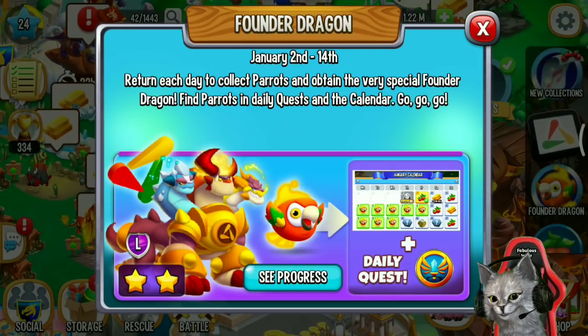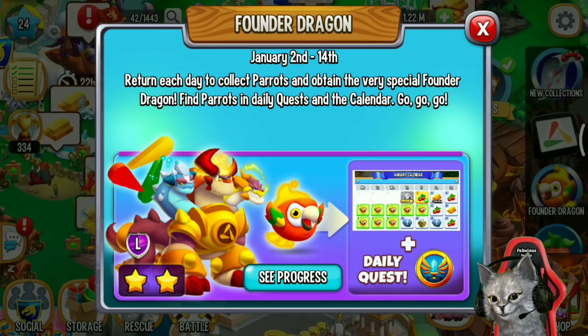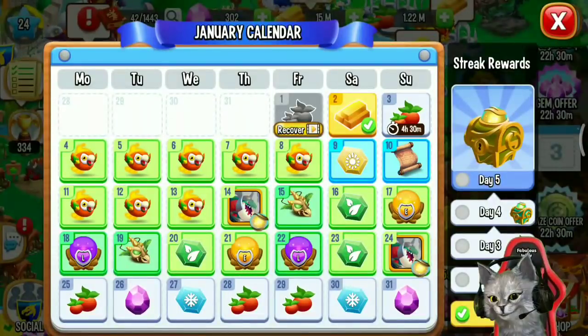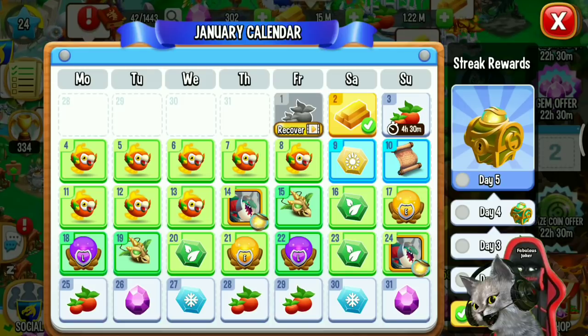Find parrots in the requests and the calendar. You can get this parrots on the calendar event — this is the January calendar. You can get a total of eight parrots on this January calendar. But remember, you can get double parrots by watching an ad, so you can get a maximum of 16 parrots on this January calendar.